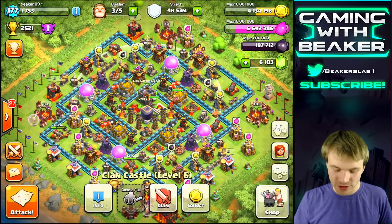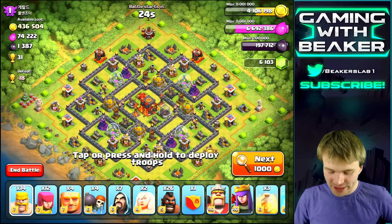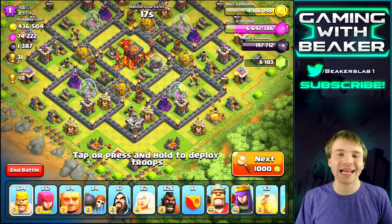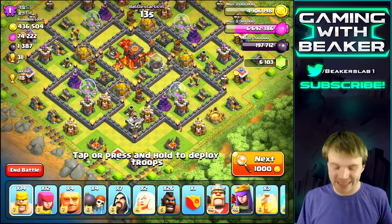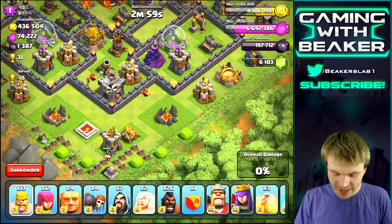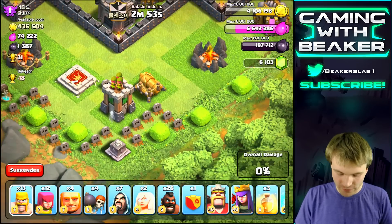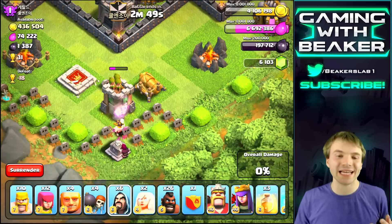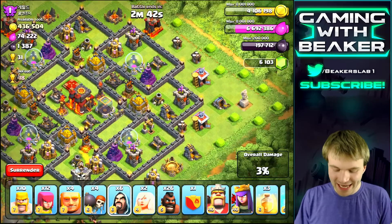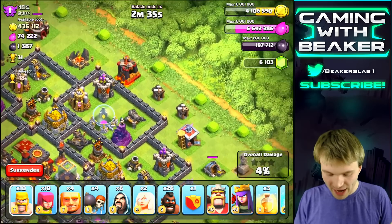We have valks in the clan castle, both heroes, and spells — let's do it. We got a sick loot base right here: no heroes awake, one inferno upgrading, the other one is really low level, and the clan castle is very easily lureable. I think we're gonna try to hit this base. I don't expect we'll three-star because it's a pretty decent base, but we might. Let's see if there's anything in the clan castle — nope, doesn't look like there is.